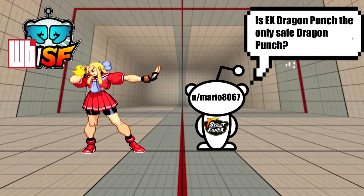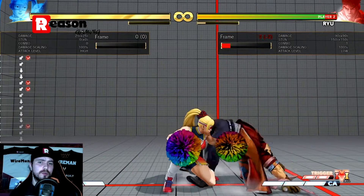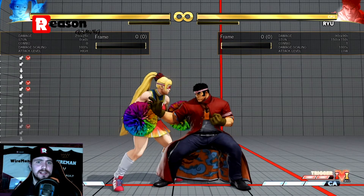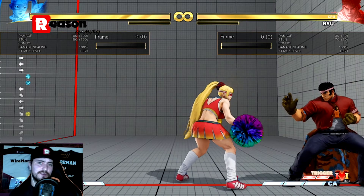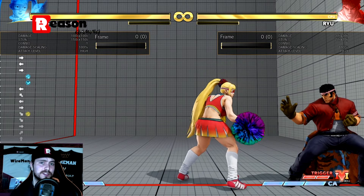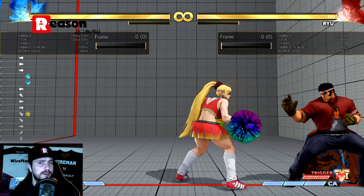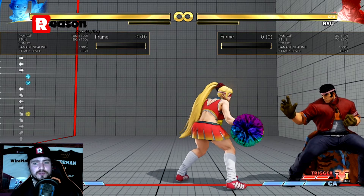Next question from Mario8067: can Ryu DP safely on wake-up, or does it have to be an EX DP? We set Ryu to wake up with each of his four dragon punches on reversal timing to test the invincibility of each. Checking the frame data: light DP is throw invincible; medium DP is invincible to jump-ins; heavy DP is invincible to projectiles and attacks but not from the first frame — so you can still get meatied there. EX DP is the only one that's fully invincible from the first frame.